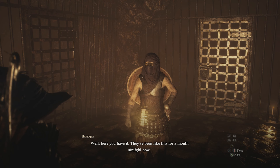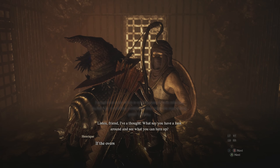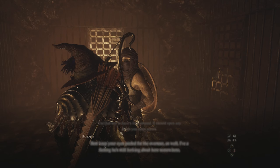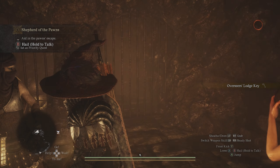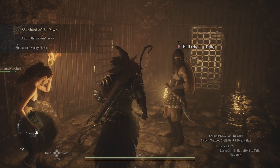Once you get down into the cells, you're going to have a lot more dialogue with Henrique. He's essentially just going to talk to you about getting the pawns out, and after that dialogue, he's going to give you the overseer's lodge key, which is going to allow you to get into a lot of the houses here in the camp.